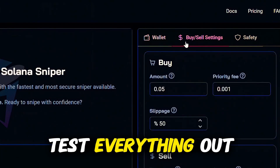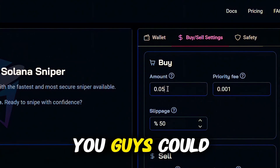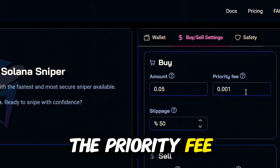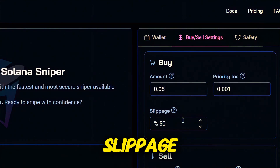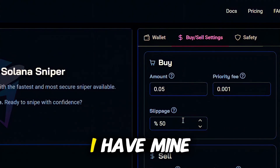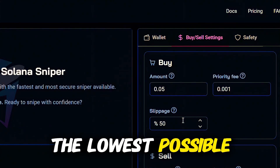Now for the buy and sell settings, just to get your feet wet and test everything out, use a minimum amount of 0.05 SOL — you can use whatever amount you want. For the priority fee, I'm leaving it at 0.001. For the slippage, which controls the acceptable price change, I have mine set to 50 by default, but the bot always aims for the lowest possible slippage.